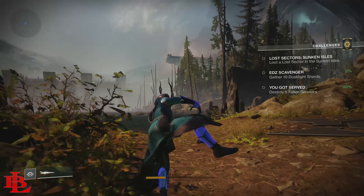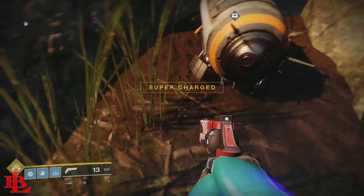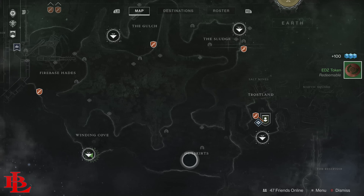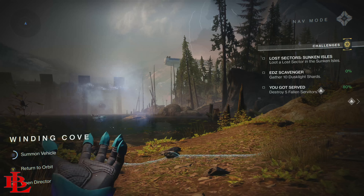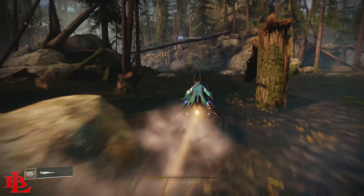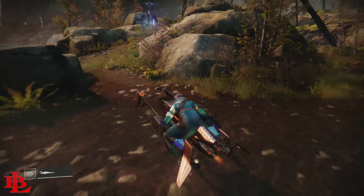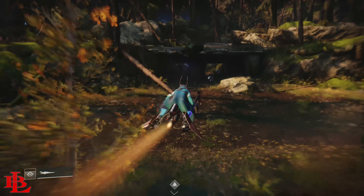Get on your sparrow — there will be times you need it, but the majority of the time the chest will spawn in front of you. The method is fairly easy: spawn in, look for the chest, pick it up, then pull up your directory and fast travel to the same spot. The chest will either be in the same place or a different place nearby. Locate the chest, pick it up, and fast travel again to keep repeating the loop.